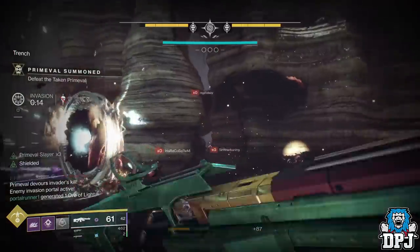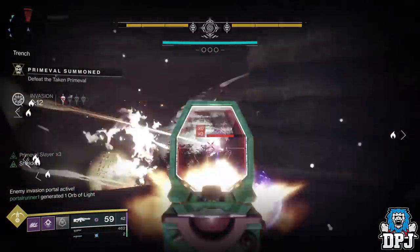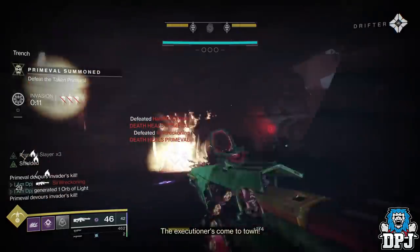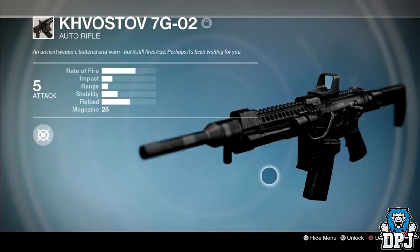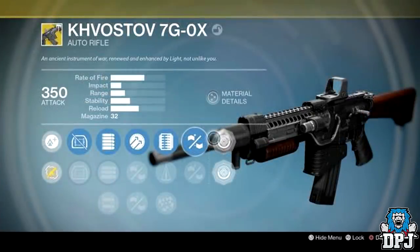One piece of information that came out of it is the fact that an old classic will return to the game — the Kvastov. The starting weapon for Destiny 1, the first weapon you shoot playing the game, which also returned in Year 2 as an exotic where you could switch around its firing modes.